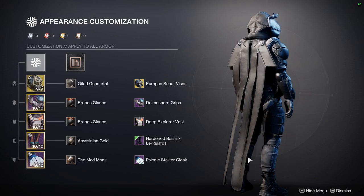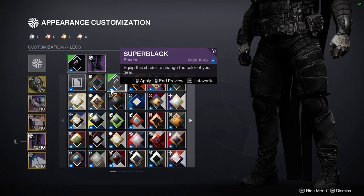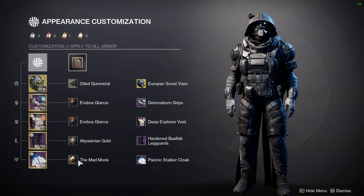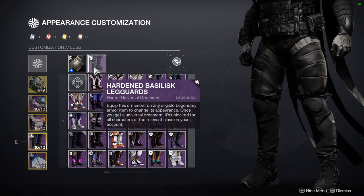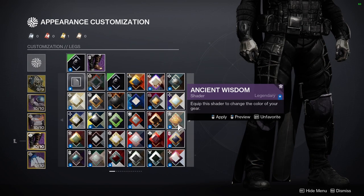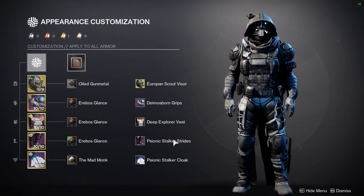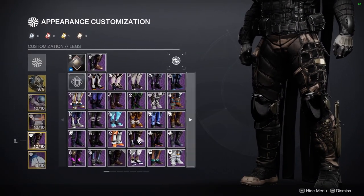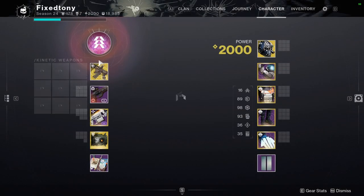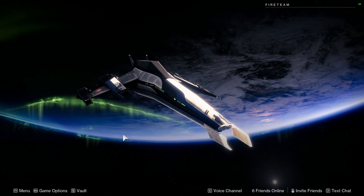I'm still experimenting with the boots — something else might actually look better, so we'll see. For the cloak, I'm using the Psionic Stalker Cloak with Mad Monk shader. I like this combo but I'm still tweaking things to avoid any color that breaks the black tactical aesthetic, since I'm trying to match the Khvostov. The Titan and Warlock versions of the tactical set are already done too, and I'm really excited for those.